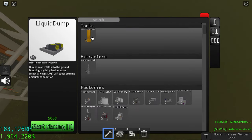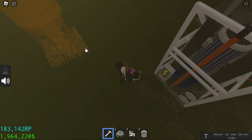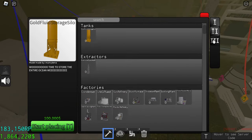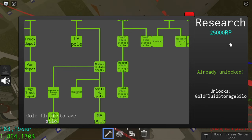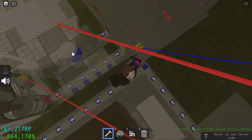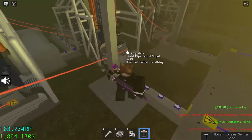I'm going to add the golden fluid storage silo. It requires 100,000 dollars but it can store one million liters — seriously, one million liters. You can unlock the golden storage silo in the research for 25,000 RP. Alternatively you can add a pipe and a regular storage silo, but that only has 3,000 liters, so I recommend getting the 100k golden storage silo as it can store one million liters.